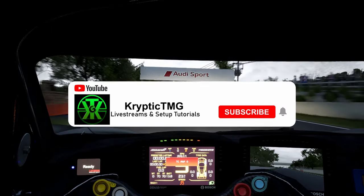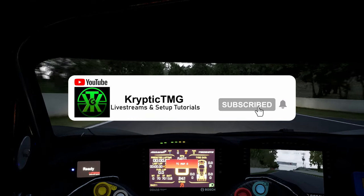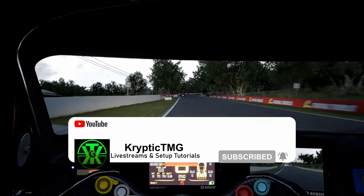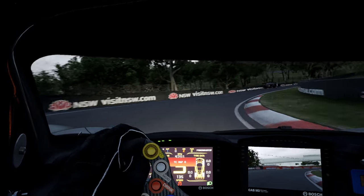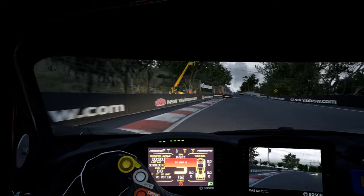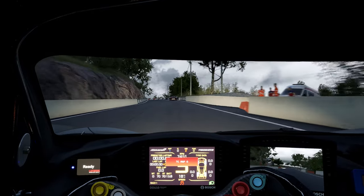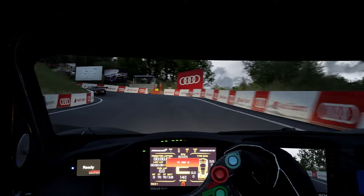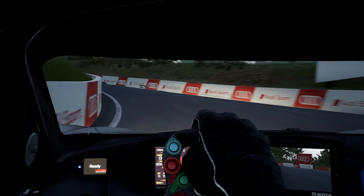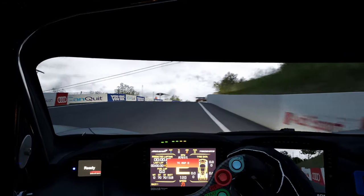What's going on guys, it's Cryptic TMG back with a brand new video. Today we're going to be talking about the Zero TC meta, why it's so important, and how the fastest guys in the game are manipulating Zero TC to not only give them a traction advantage but also to help the car rotate in corners where normal people using traction control would be getting understeer.